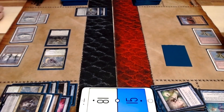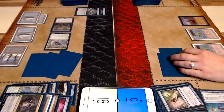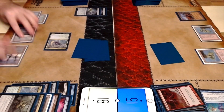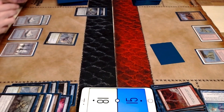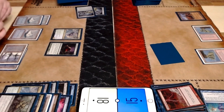I go to play an Oko, and you Spell Pierce it — really, really good stuff on your end there. I finally had an answer in time. I'm thinking really hard about which creature I'm going to Lightning Bolt. Getting that Plague Engineer off the table is really good. Notably, the Ice-Fang Coatl does have Deathtouch, so you're going to have to get rid of that as well if you want to be able to swing through.